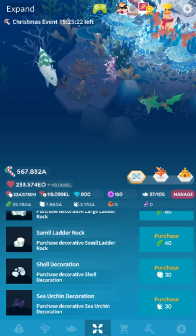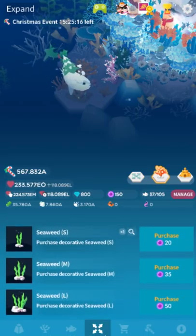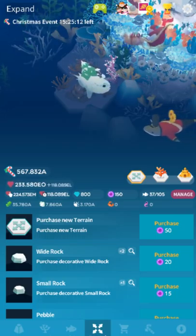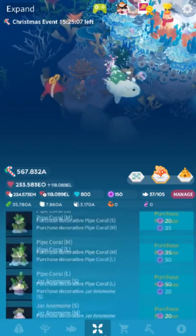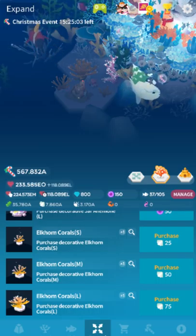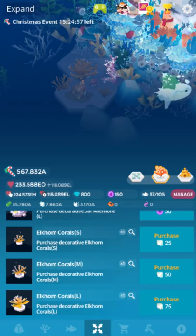And sea urchins for 30 sea urchins. I'm not sure what menu the sea urchins are in — I would have figured they'd be in the coral tab. I mean, they're not coral, but they're animals. There are also elkhorn corals, and those all cost varying amounts of seashells — or clams, whatever they are. So those are nice.